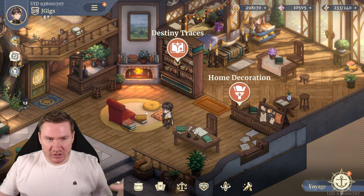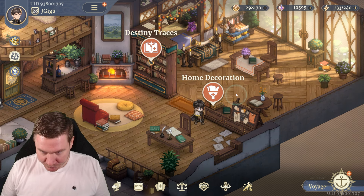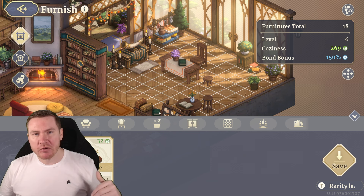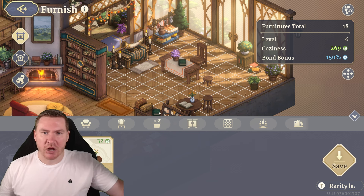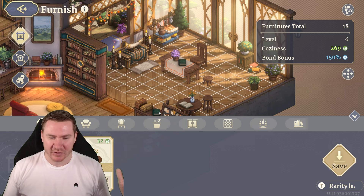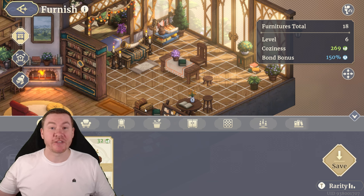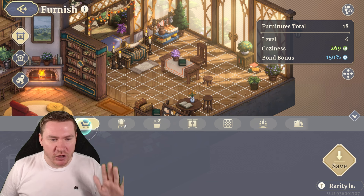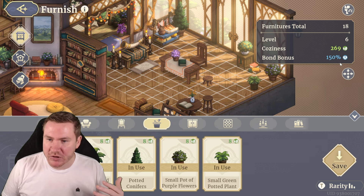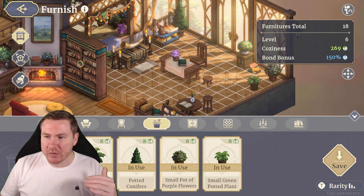So in your main screen here, in your house, there's a home decoration button. If you click it, your room may be empty right now if you haven't discovered this. You may have noticed getting a piece of furniture in your rewards from certain things — your brain goes 'what do I do with this?' But there's 47 other things to be thinking about while playing this game. When you go through all these tabs, you'll notice you've got all these different pieces of furniture with a little coziness score by them. At certain thresholds of coziness, you get bond bonus.